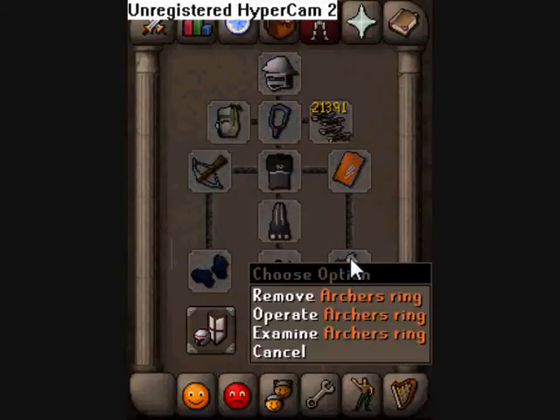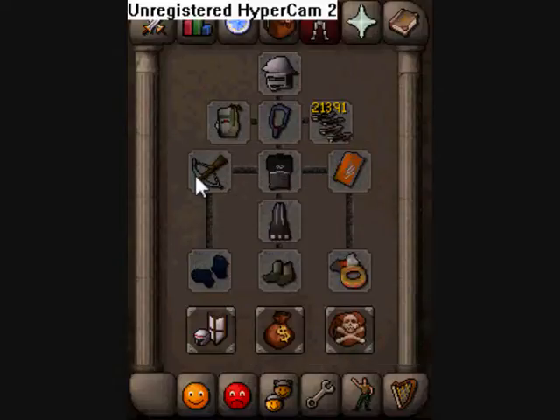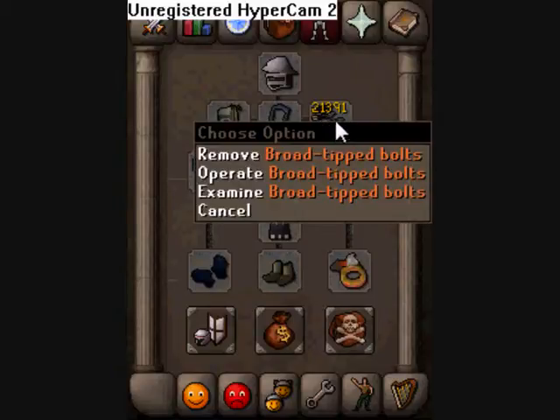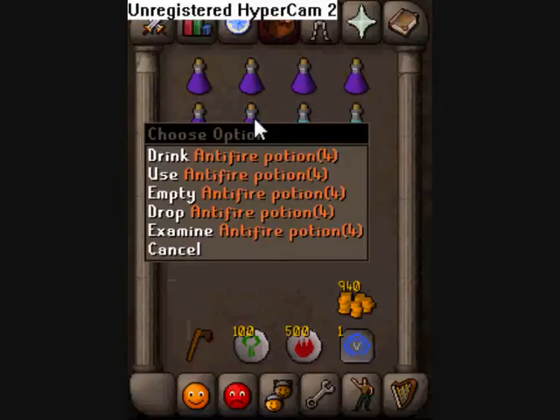Then you'll need your amulet. Ring, which can be changed for everything. Anti-Dragonshield - important. Range boots, better. Bolts and the Attractor.